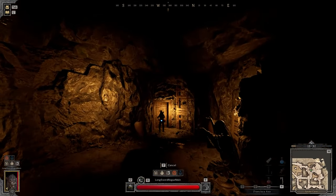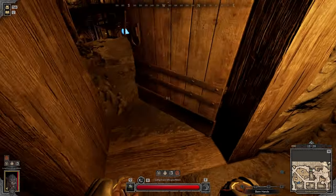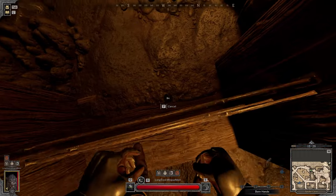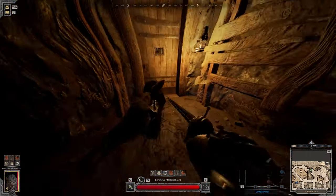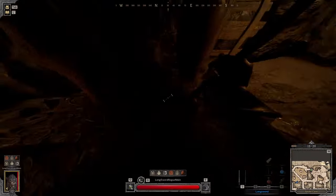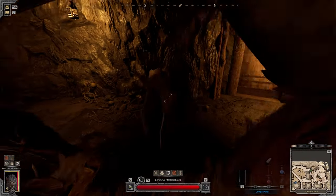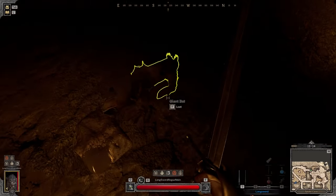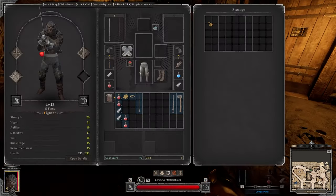I wish I had a freaking survival bow or something. I gotta fix this — I gotta get a survival bow next game. Bats are the biggest freaking challenge, legit. I feel like they have an infinite amount of HP. Takes forever to kill.